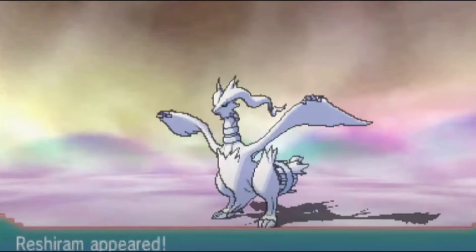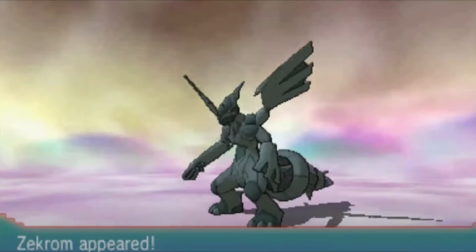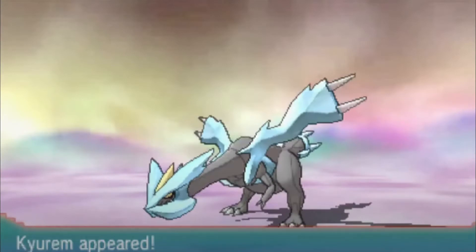For Reshiram and Zekrom, you need to go to Fabled Cave and have a Pokémon on your team that is level 100. As for Kyurem, you need to go to Gnarled Den and have both Zekrom and Reshiram on your team.